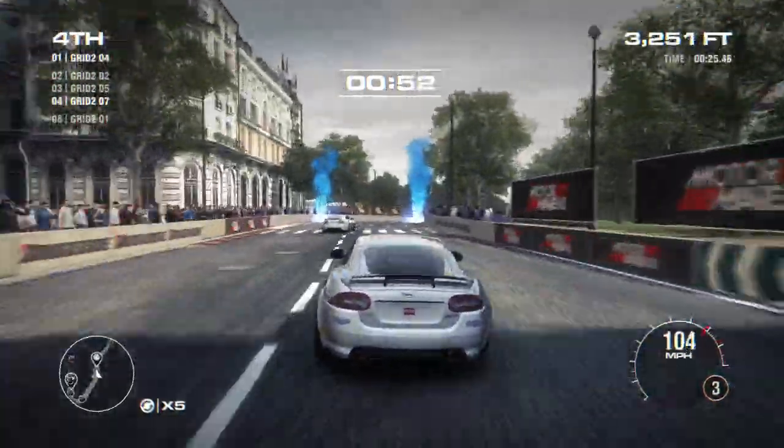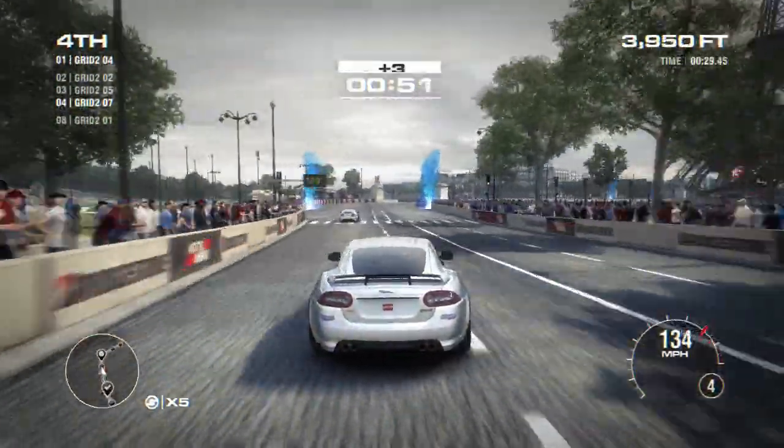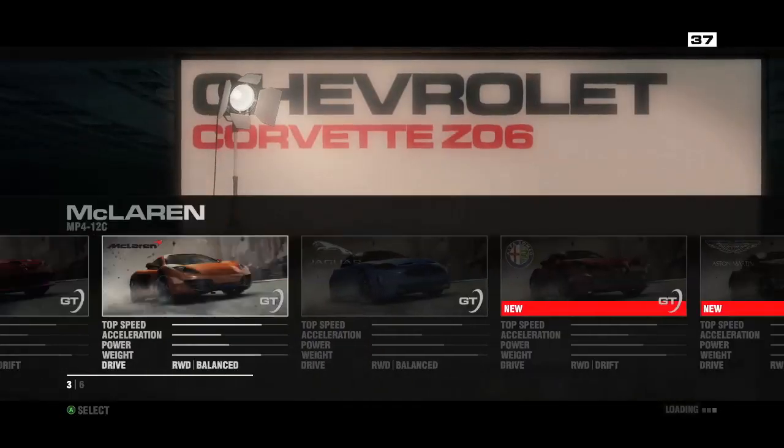Some of the cars you've seen in action here in the Checkpoint event are from our GT class, which contains a broad range. Some of the ones you've seen here include the Aston Martin Vanquish and the Jaguar XKR.